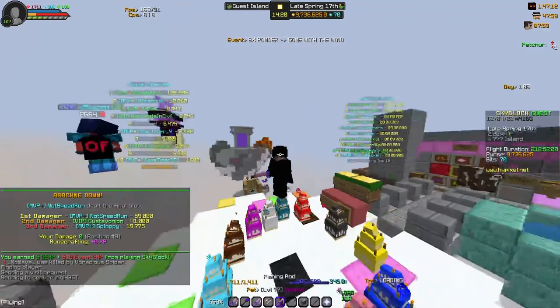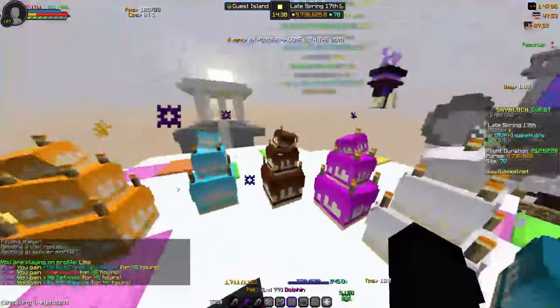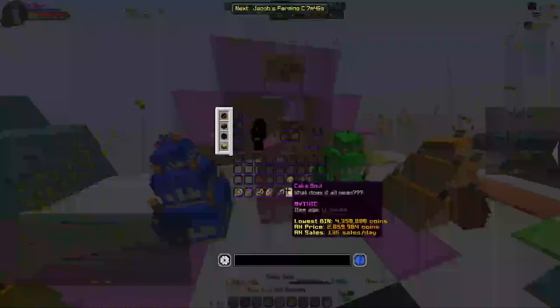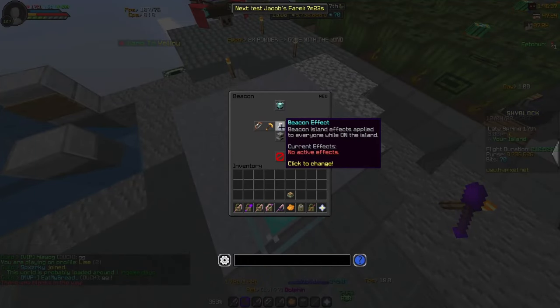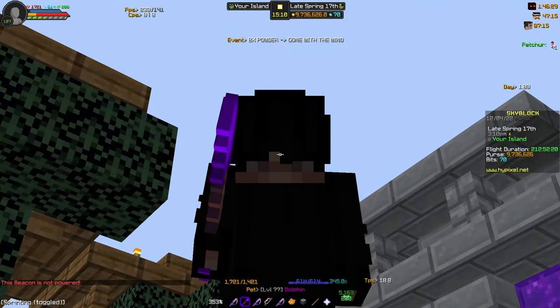Another thing I forgot to tell you about is cakes. These are very important — for example, this one gives you 1 sea creature chance. Make sure you're getting these cakes for the extra stat bonus. You could also get a beacon. A tier 5 beacon will give you an extra 5 sea creature chance. Make sure you do that — it's a little expensive, but it's worth it.